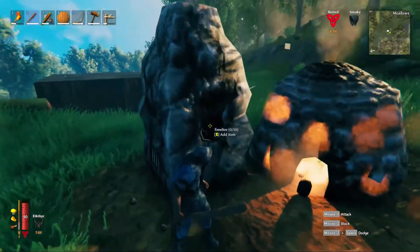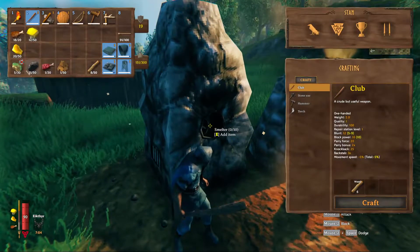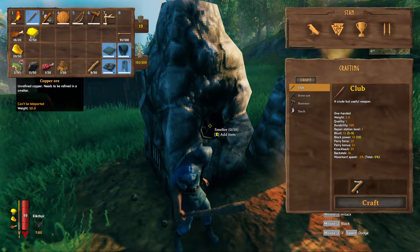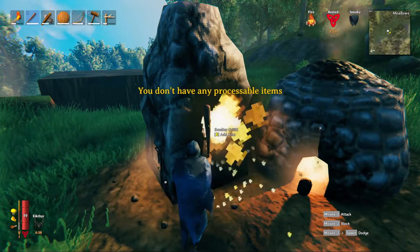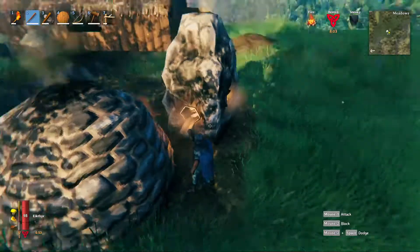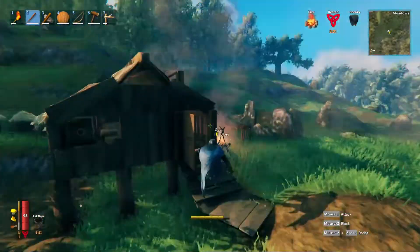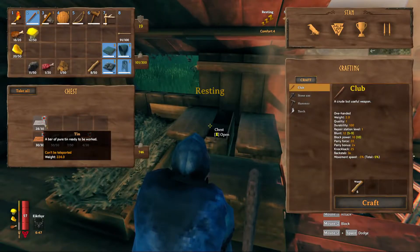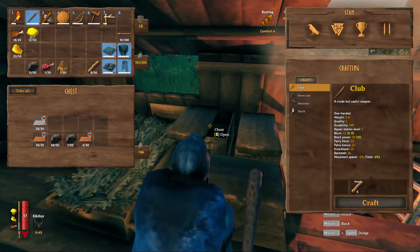And then here, there's 10 item slots for ores — any type of ore: tin ore, copper ore, whatever you have. If it's in your inventory, you can add it, as you can see right here. And out of this side right here, the ore will pop out when it is done, and it will come out looking like one of these — one of these pure bars, either copper or tin.